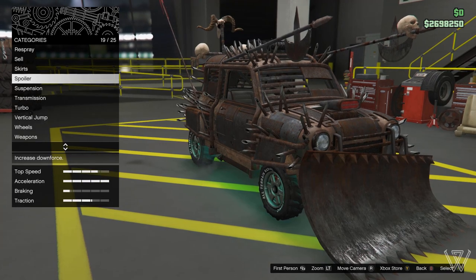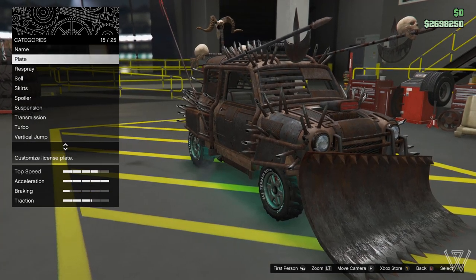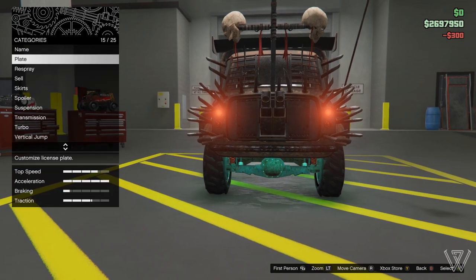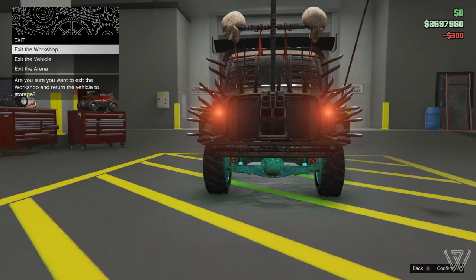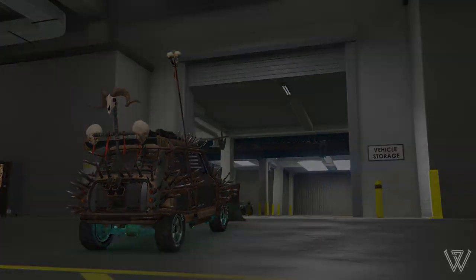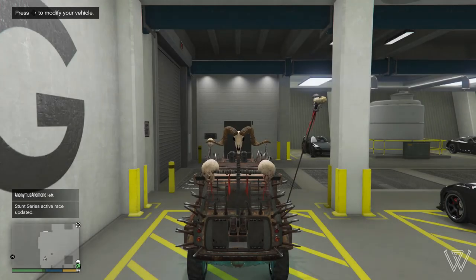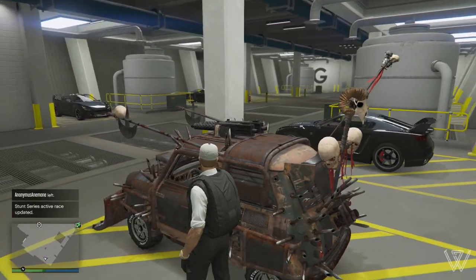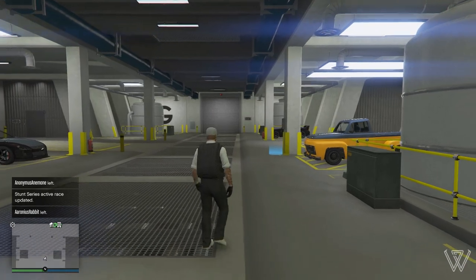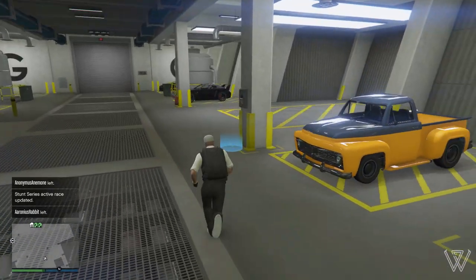From here, you will want to change something on the vehicle. I recommend changing the colour of the plates as it's cheap, but you can change anything you like. Once you've changed something, exit the Workshop, head back over to the blue circle, and on the menu it should now say that the Elegy is now the vehicle you wanted to duplicate. So from here, select the vehicle you want to duplicate again and swap it out with another Elegy.